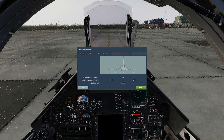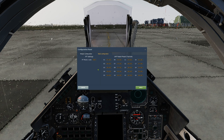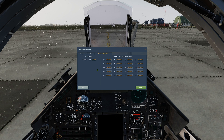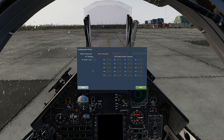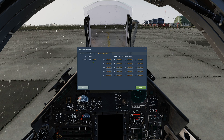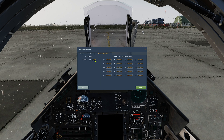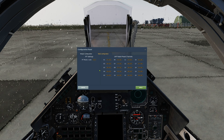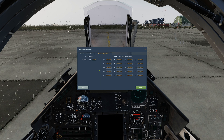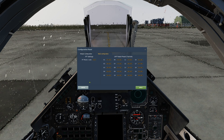On the second tab, we can adjust the parameters not associated with weapons. Whereas a Mode 1 and a Mode 3 code can be set in the cockpit, the Mode 2 code is set on the ground. This can now be adjusted here prior to departure. Likewise, we can adjust the frequencies of the red radio's channels, should we wish, if the mission profile calls for it.